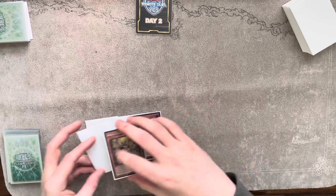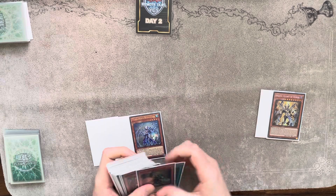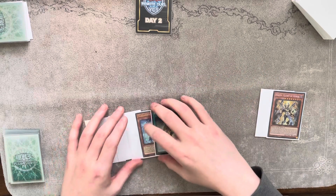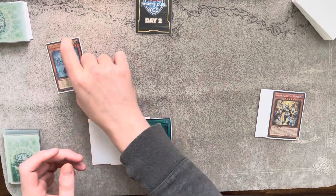First, activate Imsety and discard one card to add King's Sarcophagus and draw a random card. From this point, normal summon Rhino Heart and activate its effect.